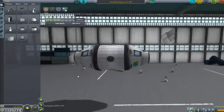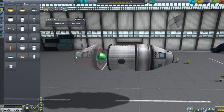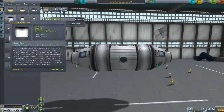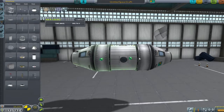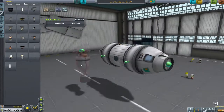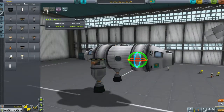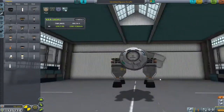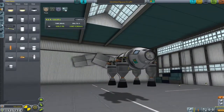Welcome back to Kerbal Space Program. Last time we managed to get everything down on Juna only to face the problem of an untrained engineer, so we could not repair anything that was broken on landing, we could not repack our chutes, we could not fix the rover wheels. Everything was just not as I wanted.